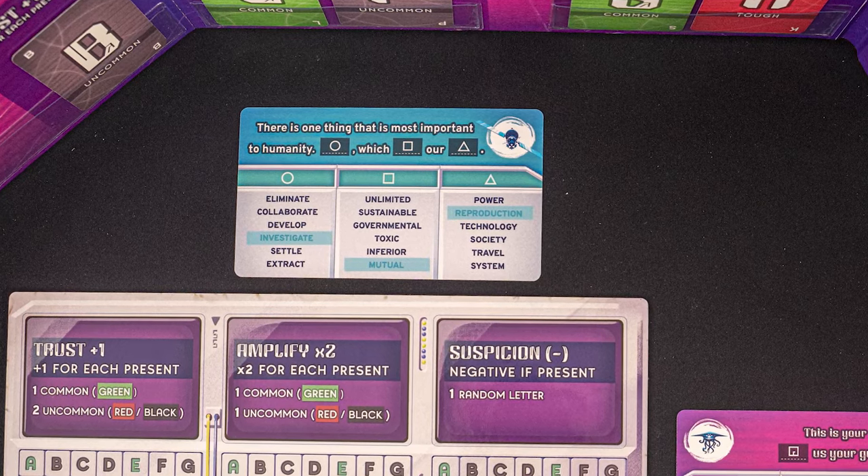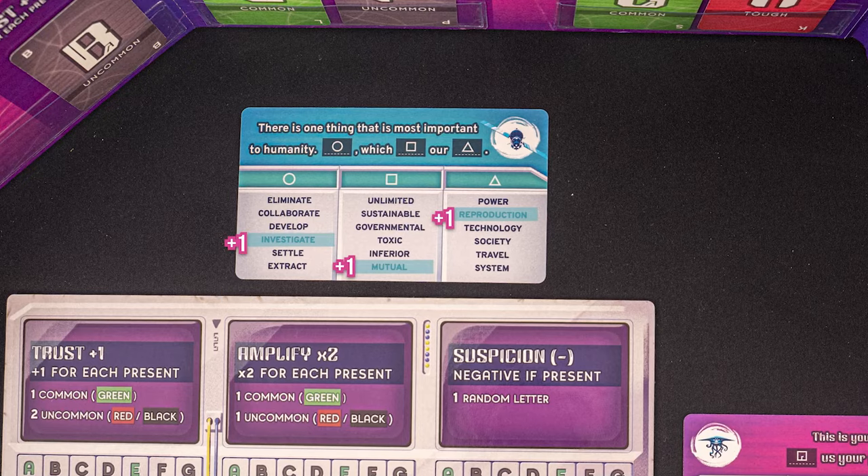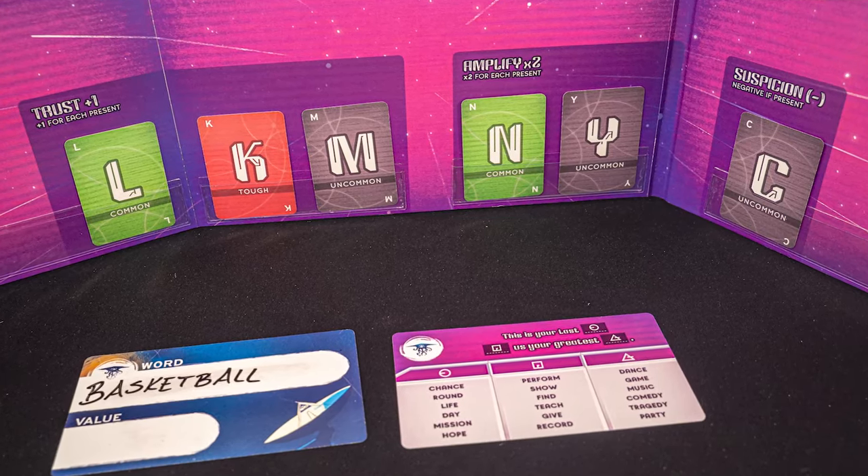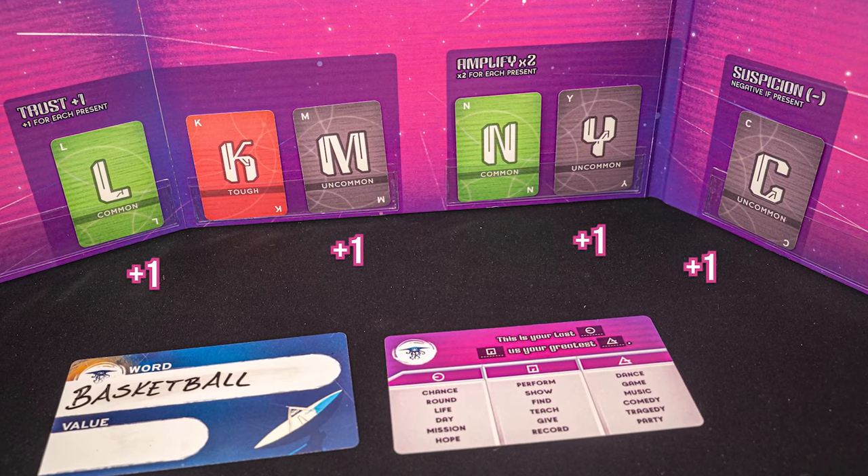Points are earned as your team correctly guesses clue words. Both the alien and the scientists will have clue words that they will give clues for. The alien also has a cipher, which, if the scientists can successfully deduce, will earn their team additional points.